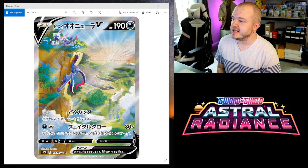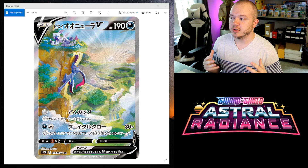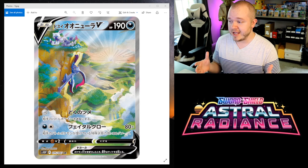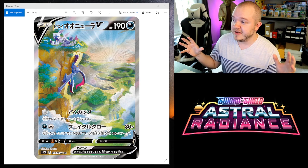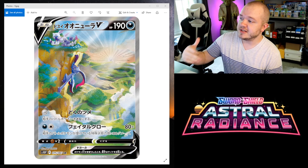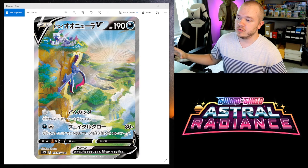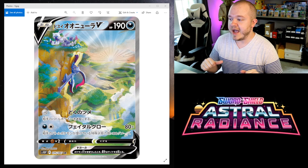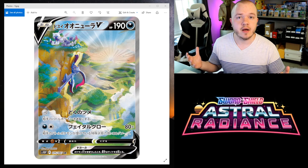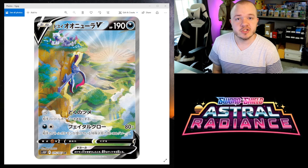The ninth card on my list is the Hisuian Sneasler V. I just think this card is gorgeous. I love that it includes the primary function of Hisuian Sneasler in the game, which is climbing up all the different mountain faces. I like that it illustrates that. You also have the Hisuian Sneasels up at the top there — just a really nice overview look of the actual game. It feels like a still from the game if someone were to paint it on a canvas. I really like this a lot; I like the colors and it's just a beautiful card.